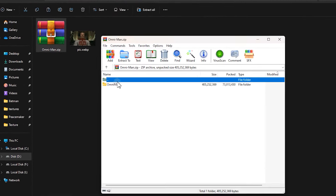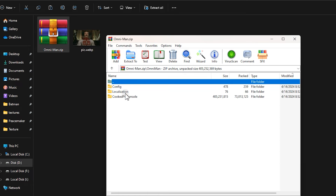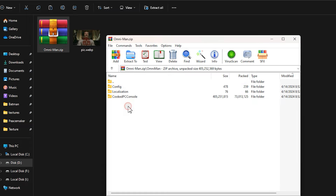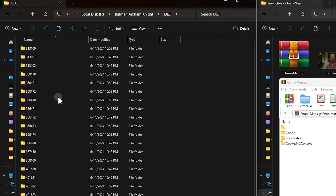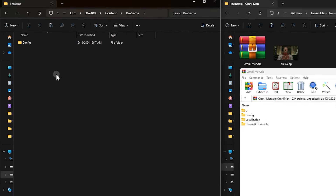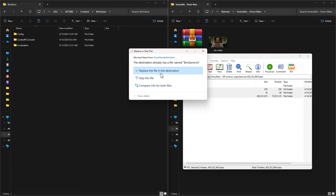This is the downloaded mod file. Open it. Inside it you will see some folders. Open them until you find these folders: Config, Cooked PC Console, Localization. All of the mods have these. Next, you have to put them inside here. Open the DLC folder and select which one of the DLC folders you want — it doesn't matter which one. Then open Content and BM Game. Put them here — drag and drop all of them here.